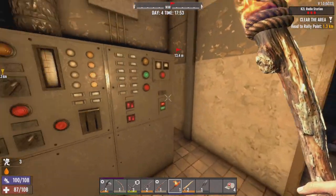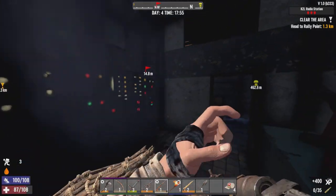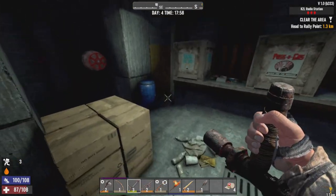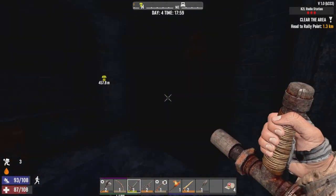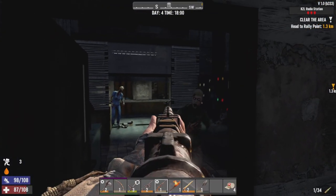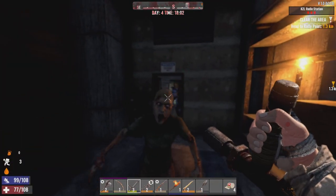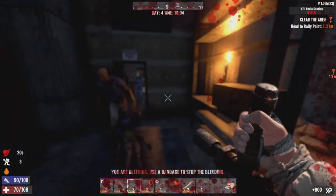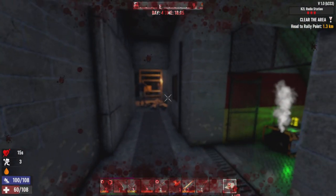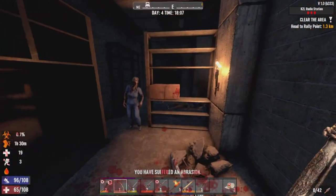Gotta hold the torch out for you guys a little bit. Another one of you! Hello! Might as well pop him with the pipe rifle. We've woken up the zombies. It's just you, the old Spire zombie. Ow! Old asshole got me! Ow! Back up a little bit. Ow! Abrasion. And I've got infected again.